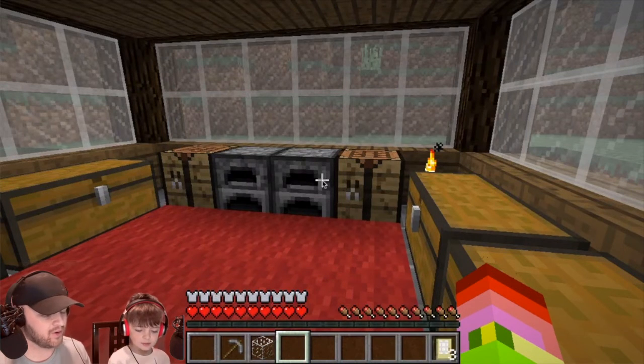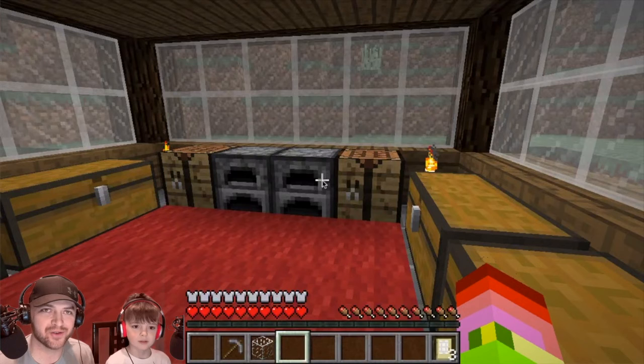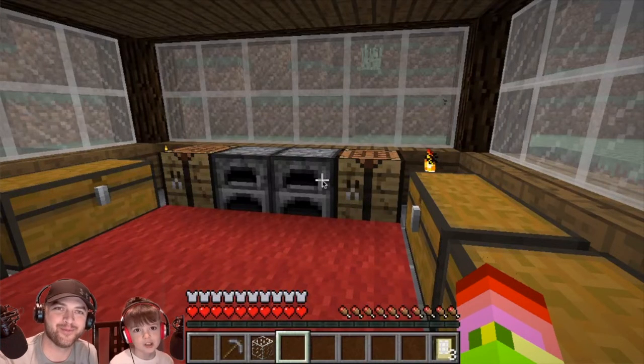So far we've made a crafting table, some planks, a stone pickaxe, a door, some glass, and a bed — six items. We've got a whole list of more things that we're going to show you how to do on future episodes. Make sure you subscribe and click the little notification bell so you don't miss out on anything. We'll see you next time. Goodbye.